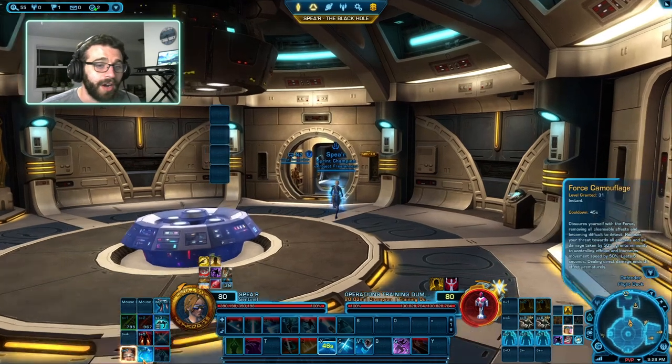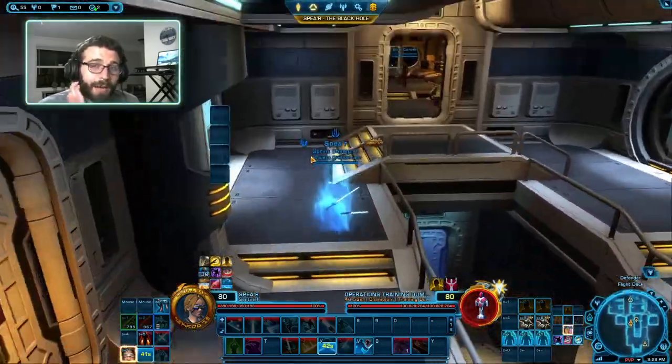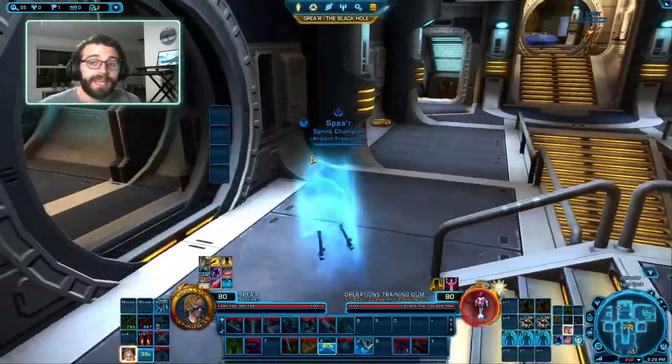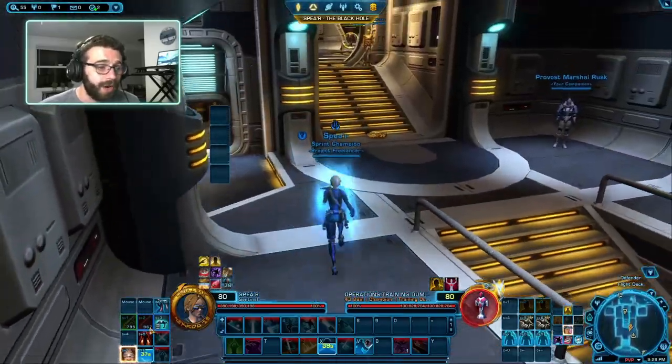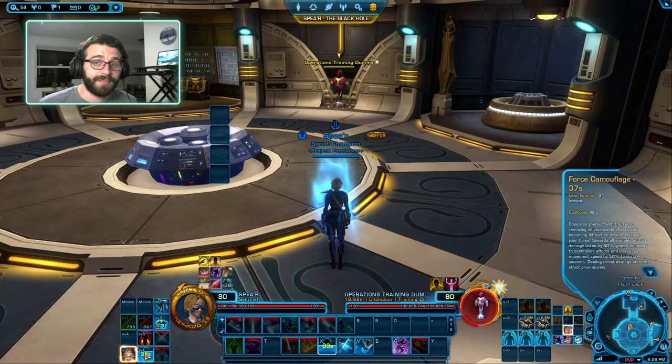Finally, we have Force Camouflage. Force Camouflage doesn't take you out of combat exactly, but it's great in PvP scenarios and is also our Threat Dump. If you pull threat — which you very well might because you're playing Concentration — you can use Force Camouflage to help your friends out. It also provides 50% less damage taken, so it's a nice ability.